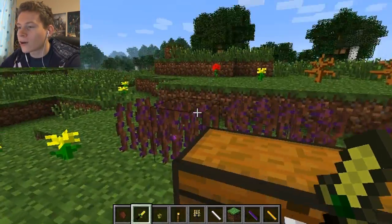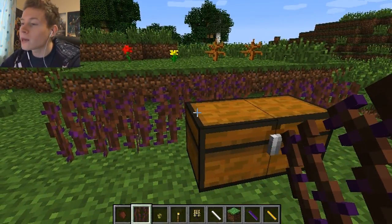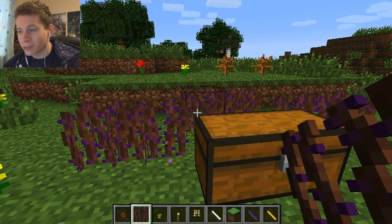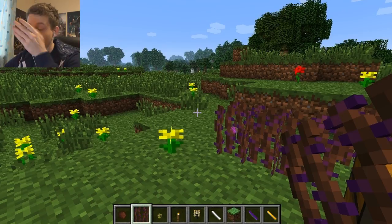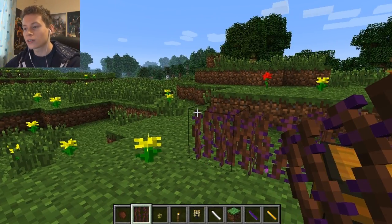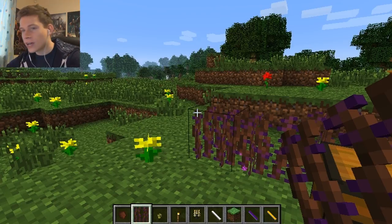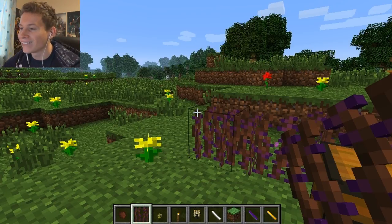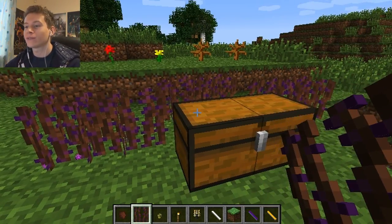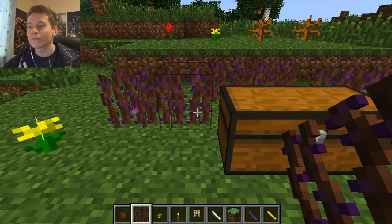Next we have void brambles, which were the bane of this mod review. I placed them down, had no idea what they did, walked into one, and it sent me up to 500 blocks in any random direction — and I hadn't set my spawn, so it took ages to find my stuff. They're a perfect defense mechanism for your house to deter players who don't know what they do.